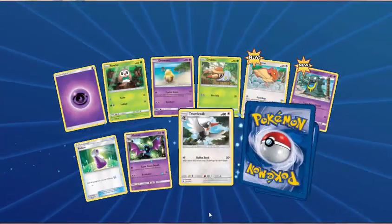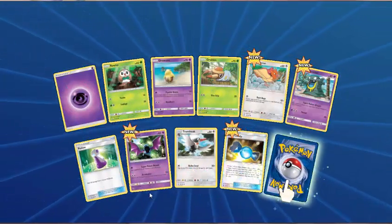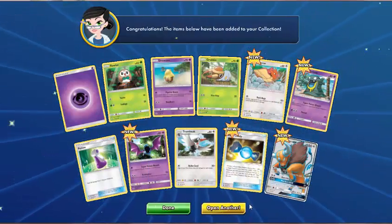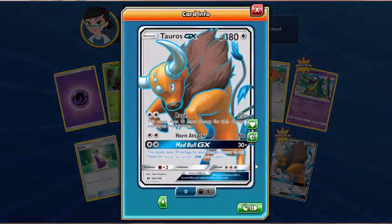Psychic Energy, Rowlet, Drowzee, Grubbin, Spearow, Alolan Grimer, Potion, Golbat, Trumbeak — Rare Candy as the Reverse. And oh — that's a Full Art Tauros GX! Sweet. I'll take that all day long. Pulled this card in real life as well — the Full Art Tauros GX. In fact, from my Elite Trainer Box — I also pulled a regular Tauros as well, so I actually have two Tauros GX in real life.